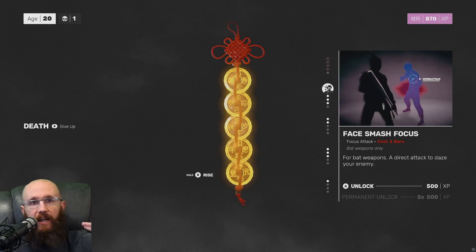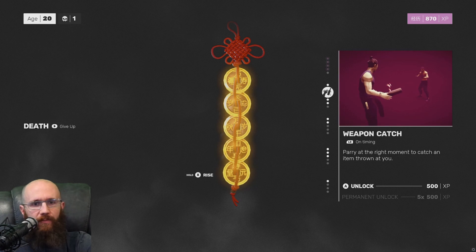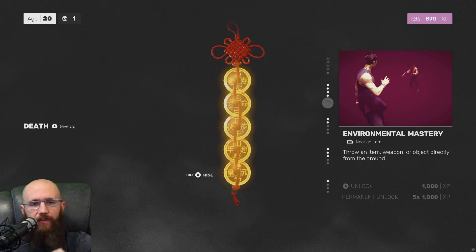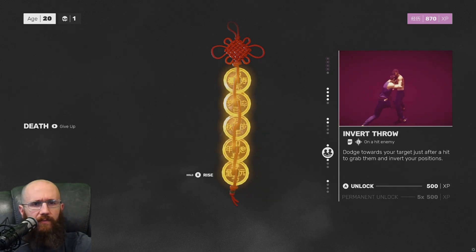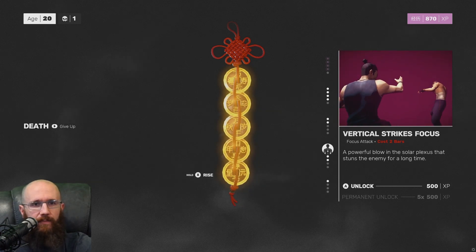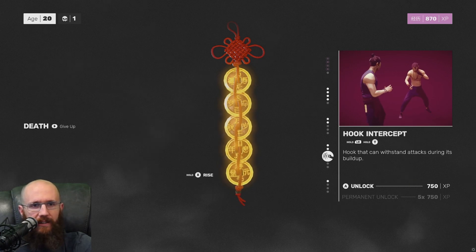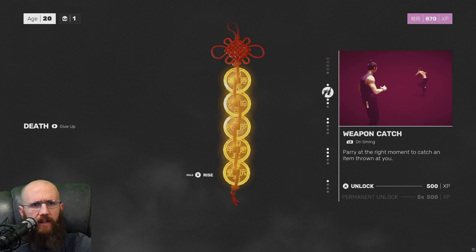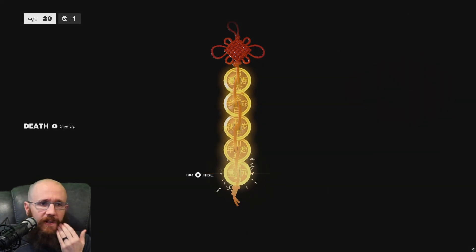When you die, I have 870 XP I can spend. I've permanently unlocked some things. I could unlock the face smash focus for this run with 500 XP, but if you unlock it five times, it's permanently unlocked. Weapon catch seems like it would be pretty helpful. There's also an ability to throw an item directly from the ground, but I don't have enough XP for that. I'll get weapon catch — and now if I do it five more times, I unlock it permanently.